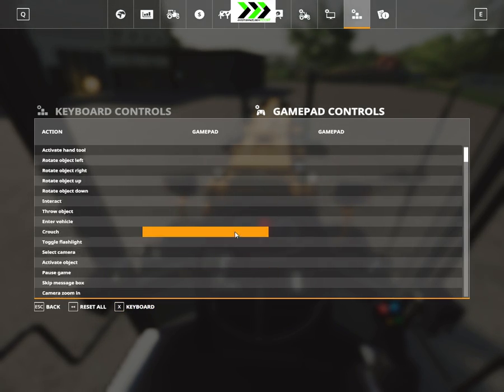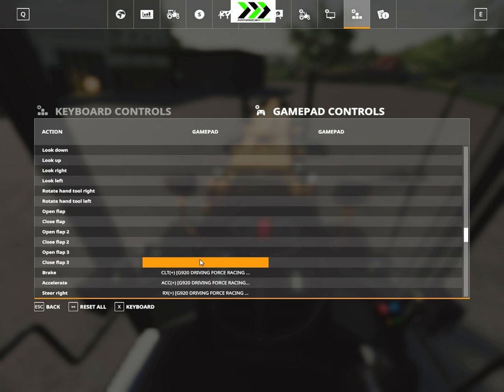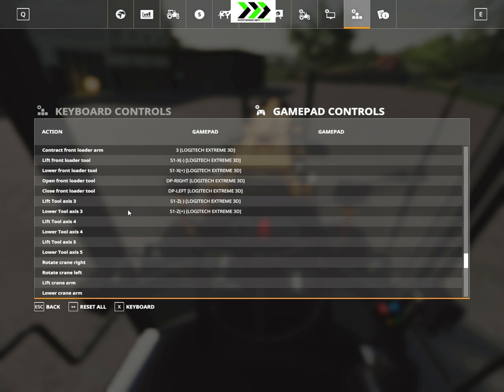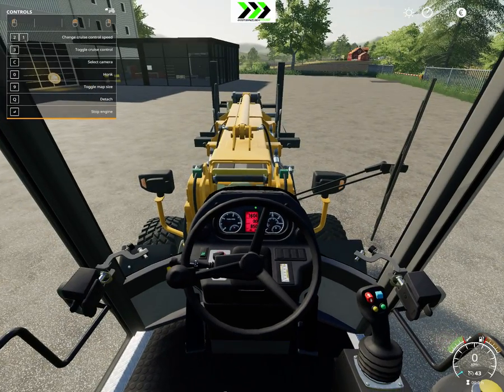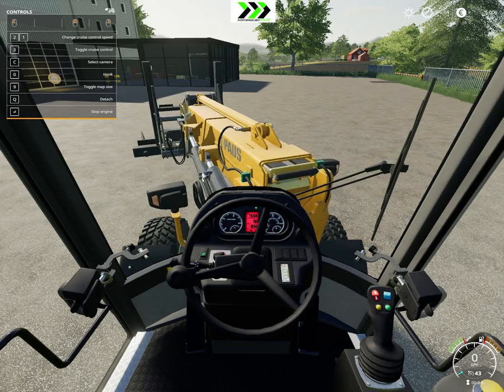You go in here and go to gamepad. You need to go down to front-loader tools. It was 'Lift and Lower Tool Axis.' So minus... we should go plus. Save controls. Now, because I have that on my joystick, I could actually swivel it.